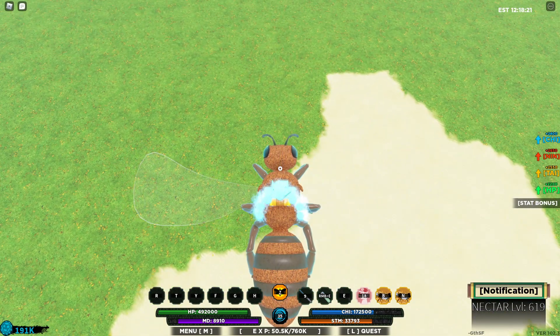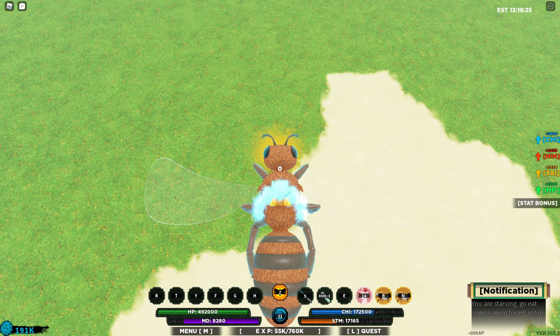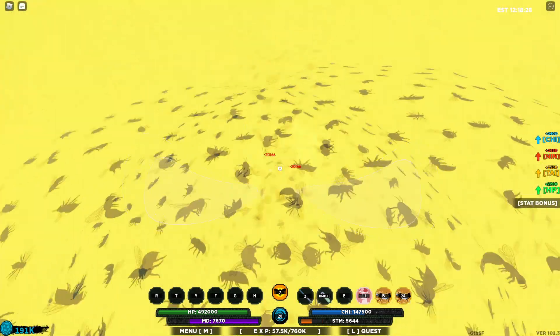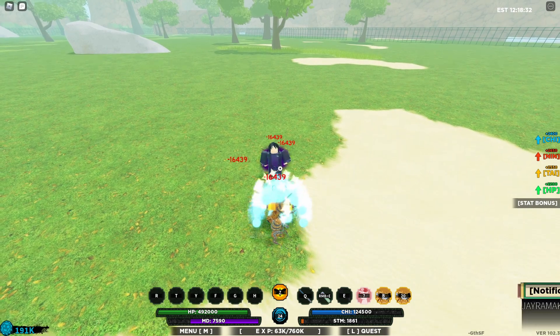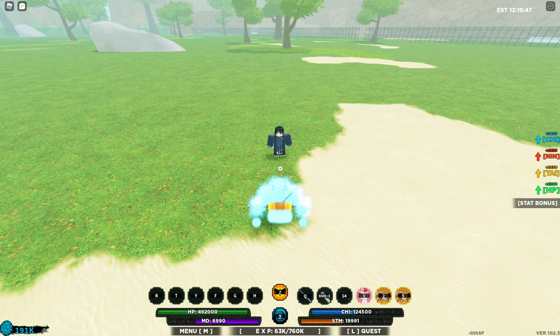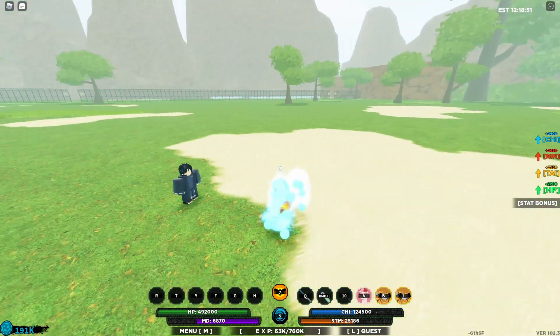Do 1M1, then use the last move from Nektar. Use 1M1 again, then use the second move from Nektar. Use your E-Spec, then use M1 again. Basically all the damage comes from your C-Spec and your Z-Spec.